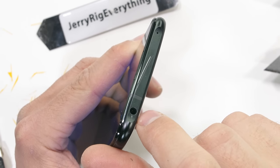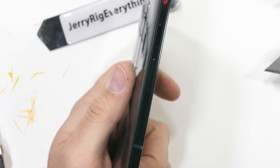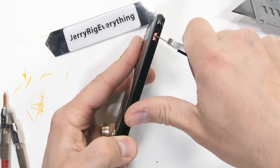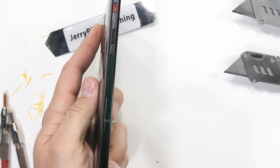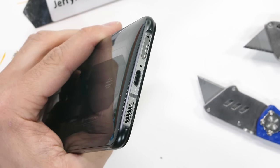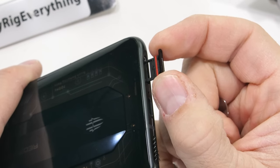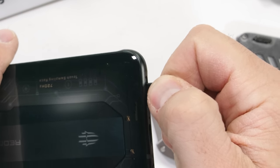There is indeed a headphone jack at the top. Over on the left side we have a dedicated gaming mode button along with the fan intake and metal volume rocker. The bottom has our lower stereo speaker, 65-watt USB-C port, and our dual SIM card tray with a red rubber ring. There is some water resistance.